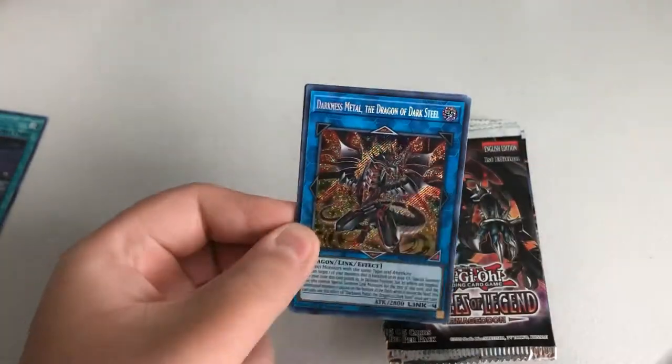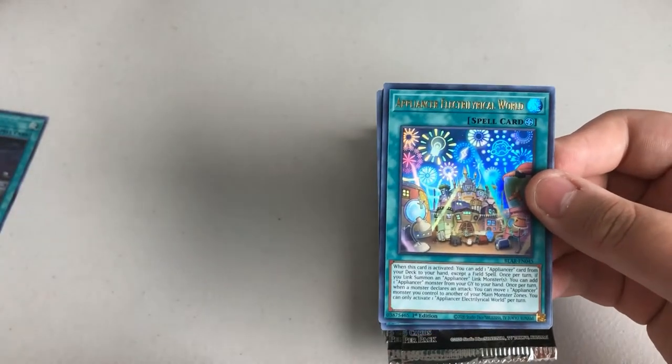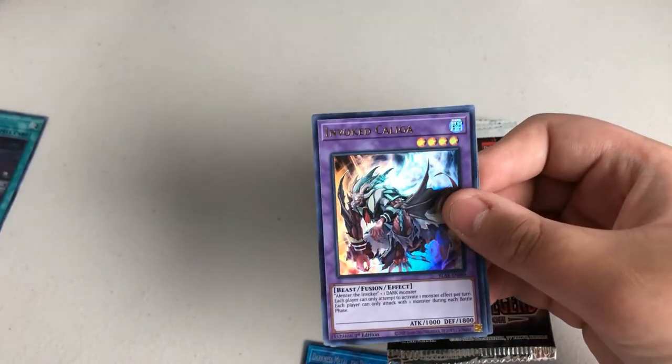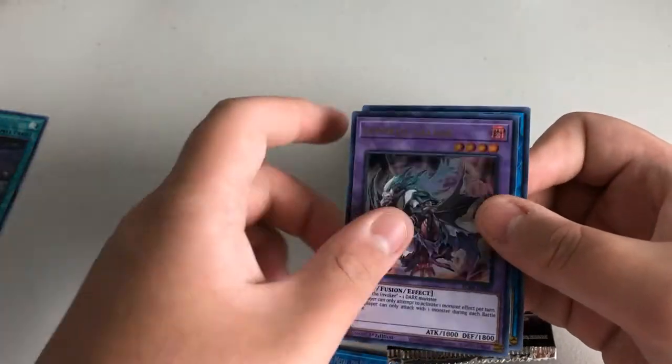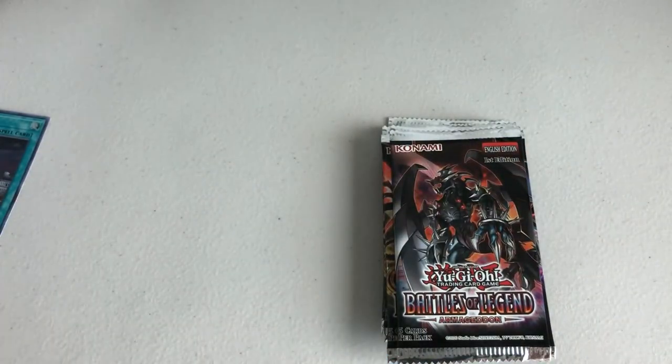Let's see what we can get — can we get a 10,000 Dragon? Ooh! Darkness Metal, the Dragon of Dark Steel — that's a cool one, the secret! Appliance to Electric Lyrical World, Obedience Schooled, Invoked Caliga, and Salamangroid Sunlight Wolf. Okay, cool.